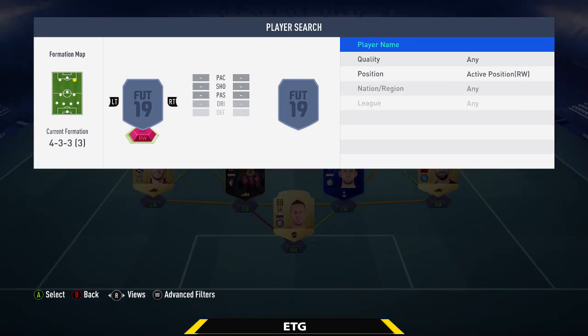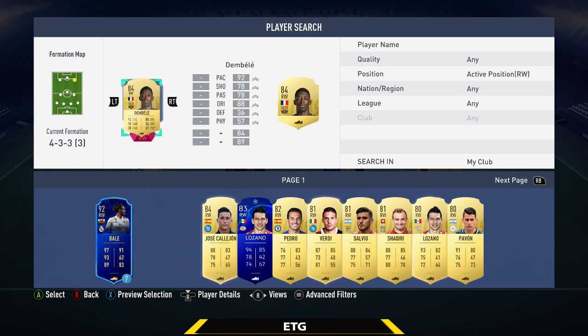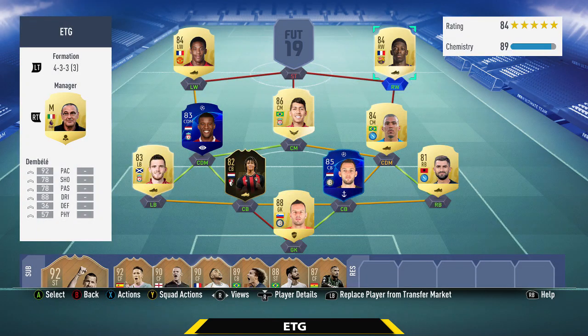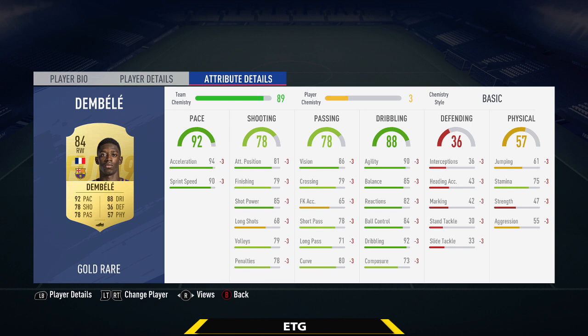The right winger is going to be another French player, but this time from La Liga — that is the upgraded Dembele. A really sweaty player: 92 pace, 5-star weak foot, 4-star skills, insanely quick on the ball. Not the best finishing, but I did play him as a center attacking mid and this guy gets into a lot of positions for me to score. He's just so quick.